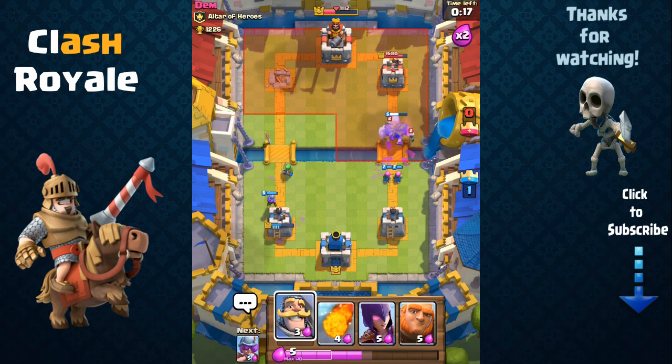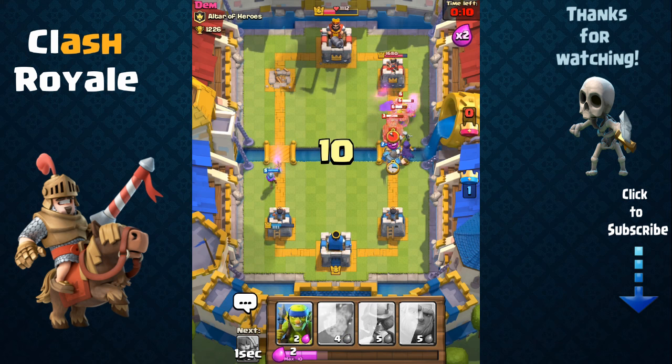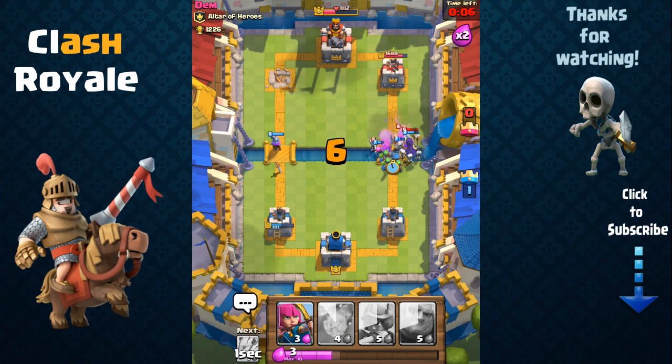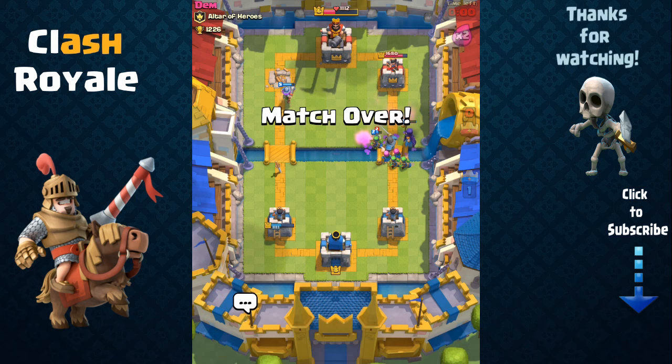Now we're going to couple that giant with our witch — so if he sends out those barbarians, our witch is going to deal splash damage and take them out in a matter of seconds. Looks like time's running out and that's going to be it — victory! Well played, Dem.